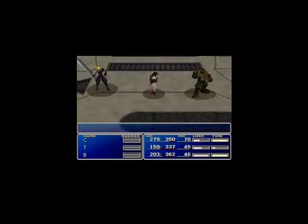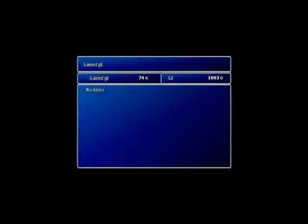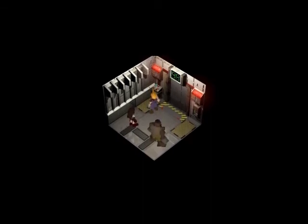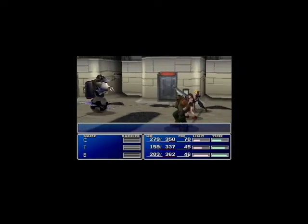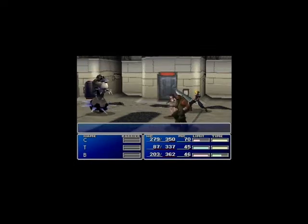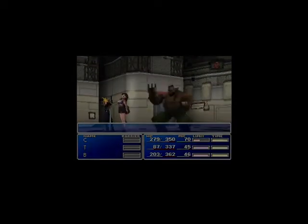Got the first turn again. Grenades are the most reliable source of damage in the early game, so you want to buy a shitload of them if you want to do the fights fast. Oh my god, poor Tifa — you don't want to lose Tifa.